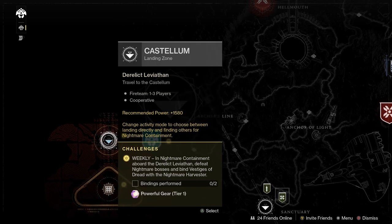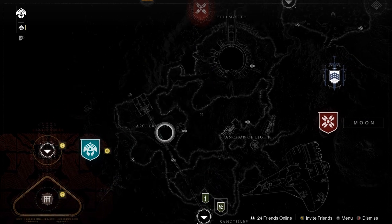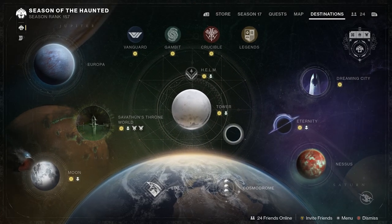Finally, you've got your reset over in the Derelict Leviathan — your reset for Duality, Castellum, and Sever missions. Again, if you're looking to get some pinnacle stuff, there are plenty of pinnacle options in the game.